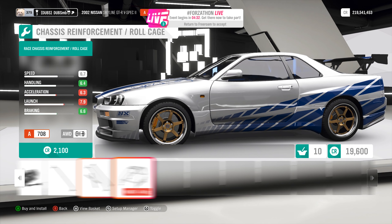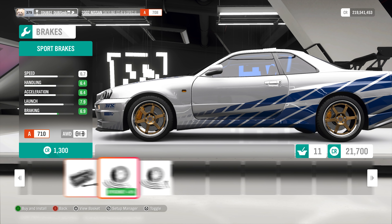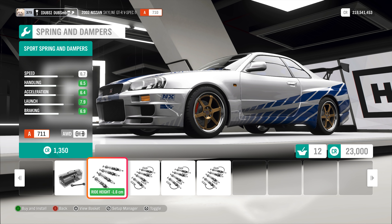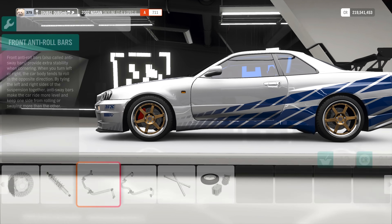I will add a roll cage to it — I'm pretty sure the car in the movie does have a cage on it as well. I can see a cage, or at least a strut brace, in the scenes I'm looking at. As for everything else, I'm going to upgrade my brakes to sports brakes, sports suspension — probably just sports everything. I know we won't have all the adjustability, but sports spec should be good enough for this thing to drive well.